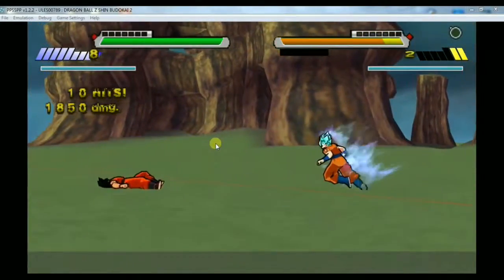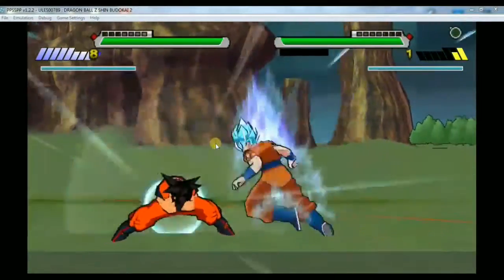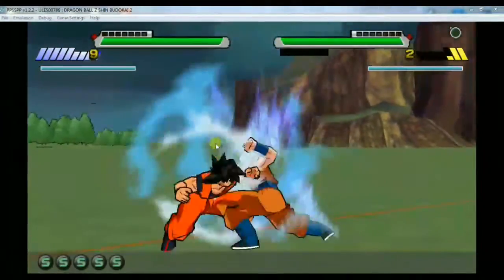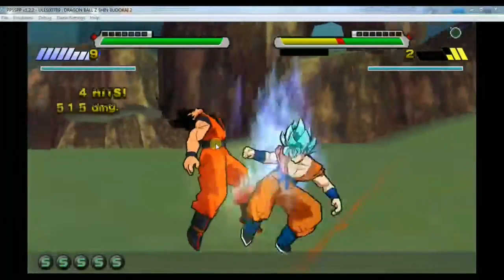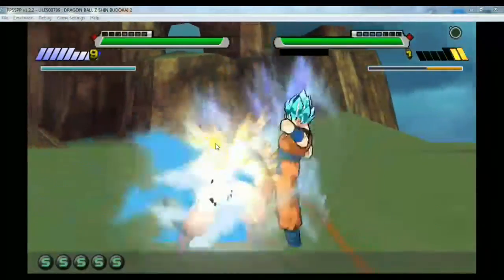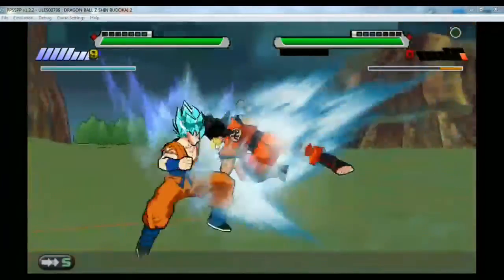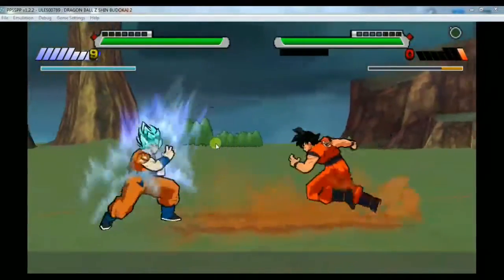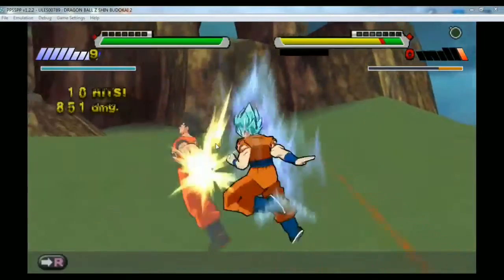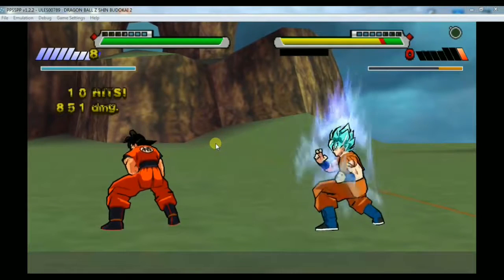I will also show you how to enable these cheats in this video, so keep watching. The four cheats consist of: quicker Player One, slow motion for Player Two — that's why the opponent moves in slow motion. The third cheat is infinite health, and the fourth cheat is infinite Ki or power above the radar.